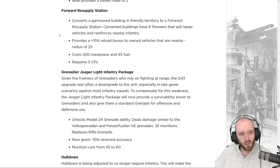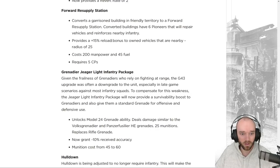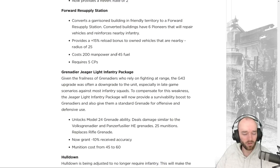Forward Resupply Station is a new ability added to Joint Ops and Festival Support. It converts a garrison building in friendly territory into a forward resupply station with six pioneers who repair vehicles and reinforce nearby infantry, plus a plus 15 reload bonus to owned nearby vehicles in a 25-radius zone. It costs 200 manpower and 45 fuel and requires five command points, so it unlocks quite late — no forward HQ shenanigans early on.